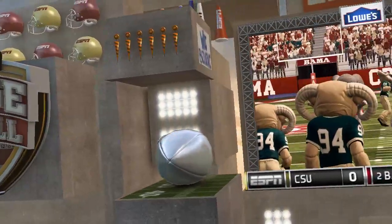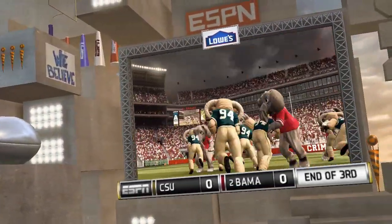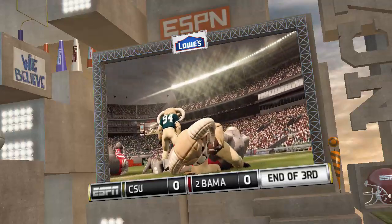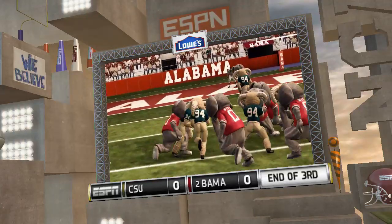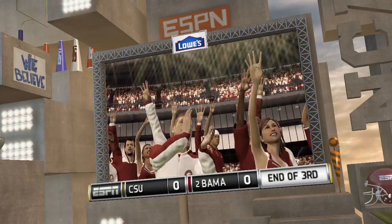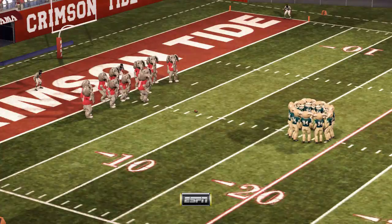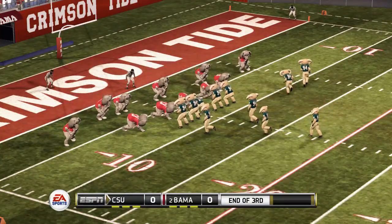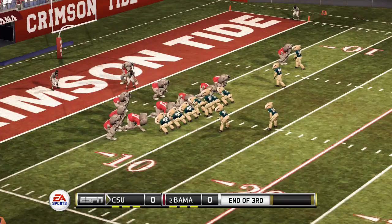Fun fact on Big Al: they used to bring an actual elephant to the game way back when, but Big Al started showing up in 1979 — his big debut at the 1979 Sugar Bowl — and he's been around ever since.